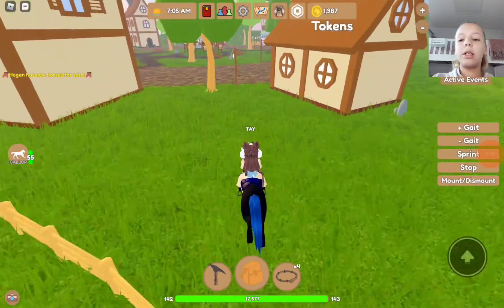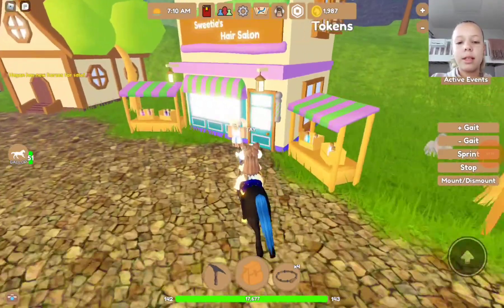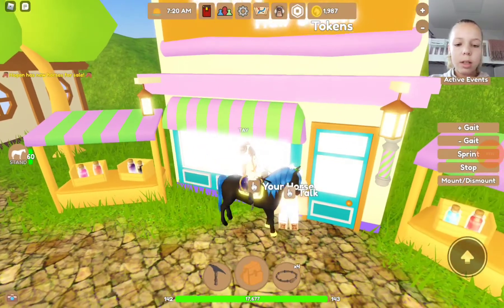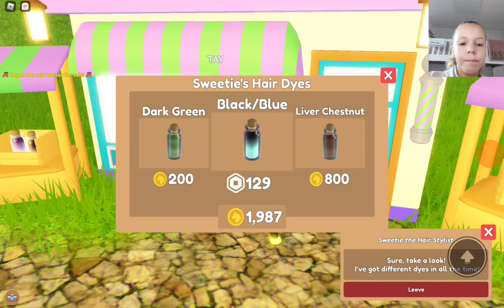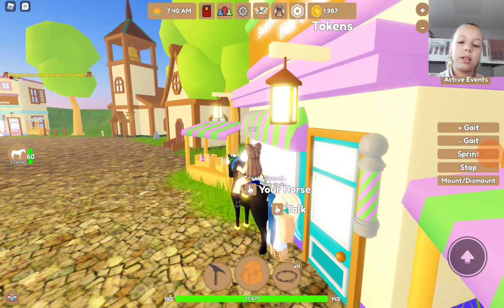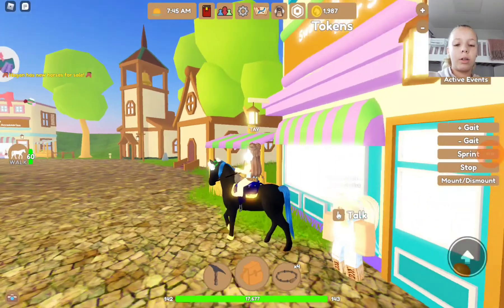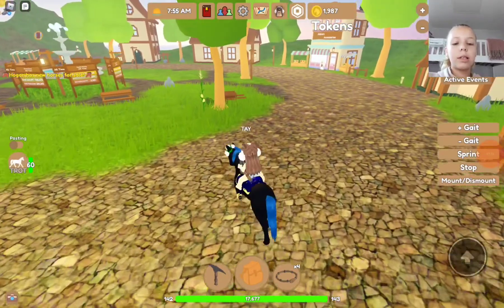Let's go look at the shops. First, the hair salon shop. Can I see your eyes? I like the black and blue. I would buy it if it was 129 coins, but otherwise no thanks. And it probably looks like I have glowing tack — well, you're wrong, it's just normal.